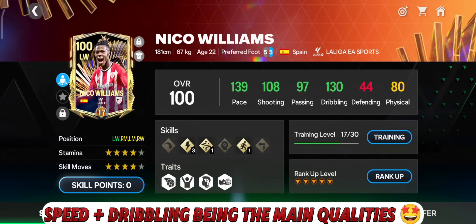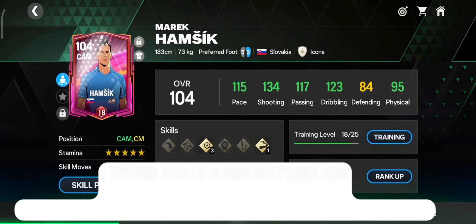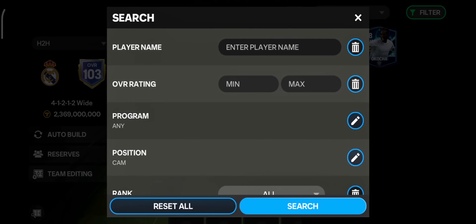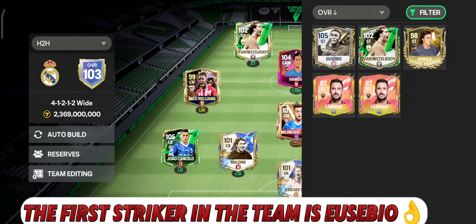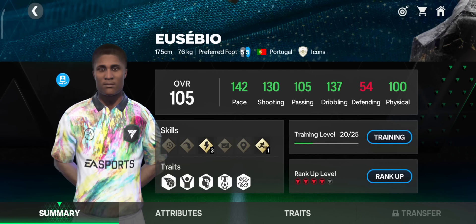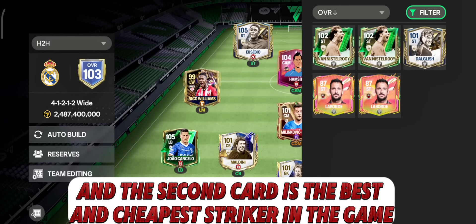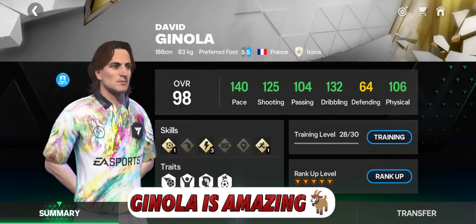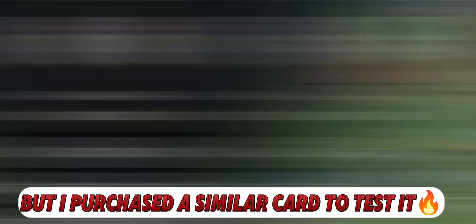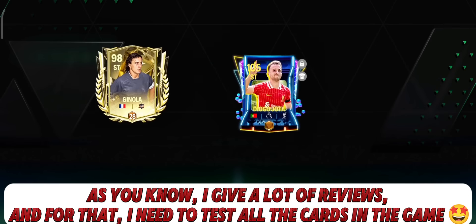Speed and dribbling are Nico Williams' main qualities. I also purchased a new CAM — I tested him in a few matches and liked him a lot. He is also very good as a central midfielder. I give a lot of reviews, so I need to test all the cards in the game.